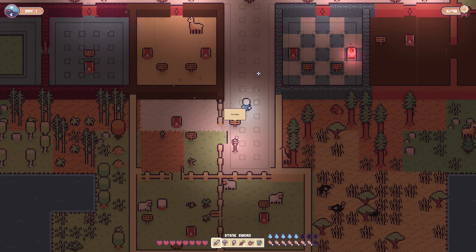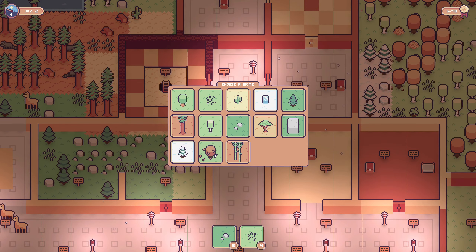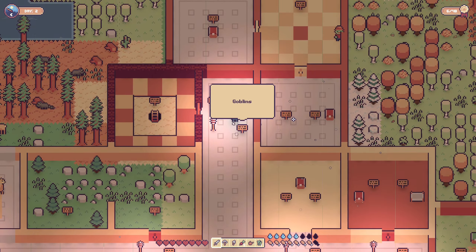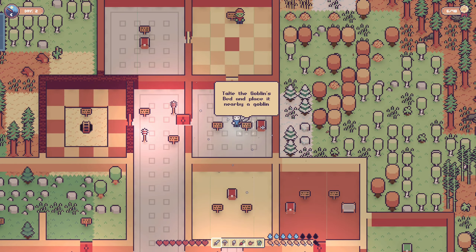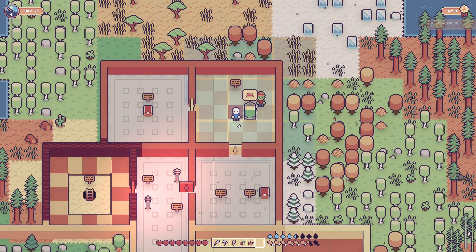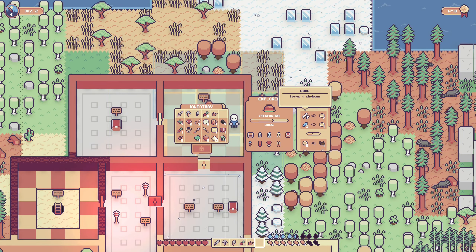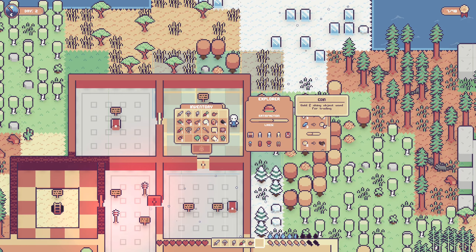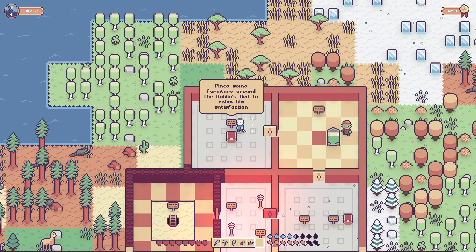Let's check out what's up top. Choose a biome — I like the leaves on this one. We got four tiles of this biome. Goblins: goblins are friendly creatures. Take the goblin's bed and place it nearby a goblin — this creates a room for the goblin. You can trade with them: give them bones for coin or crystal shards for coin, and use coin to buy saddles. Place some furniture around the goblin's bed to raise their satisfaction.